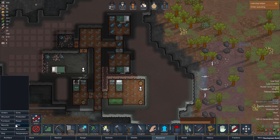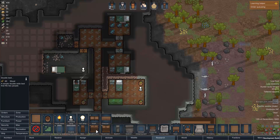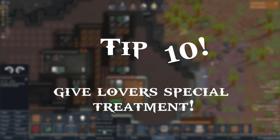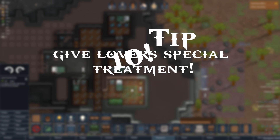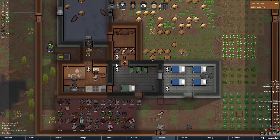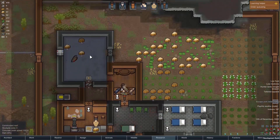Finally, tip number 10 is basic but some players, especially new players, overlook it. When two colonists love each other, be sure to build a double bed for them to sleep in. It will yield a boost of happiness for both colonists, and always embrace the love between colonists because it keeps them happy, and a happy colony is a successful colony.